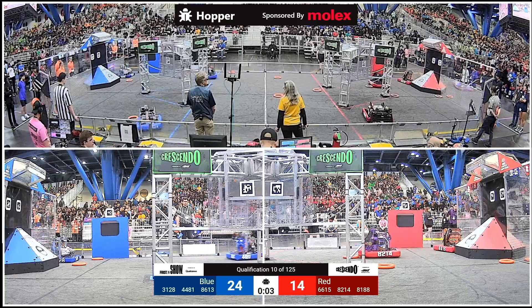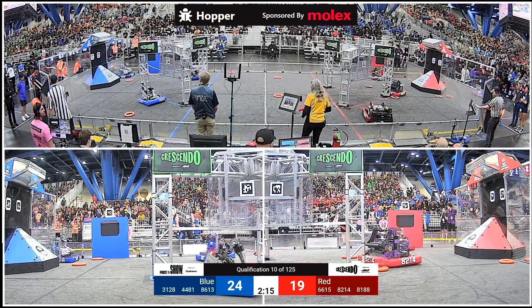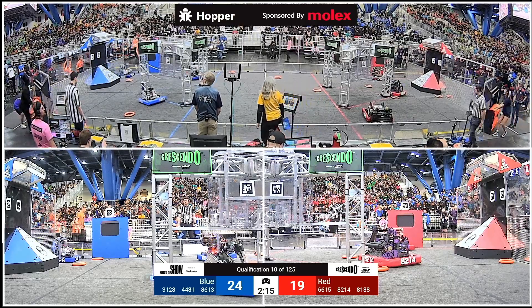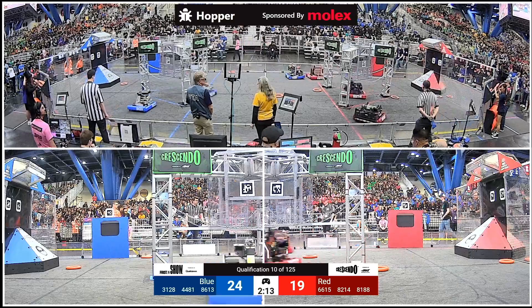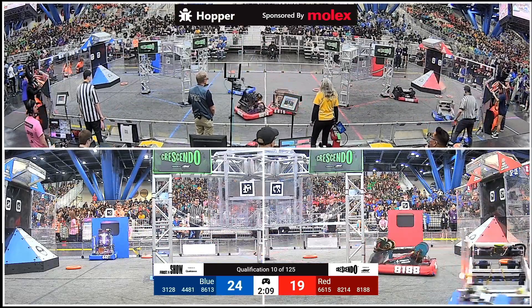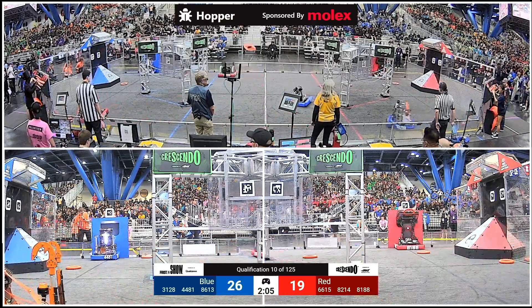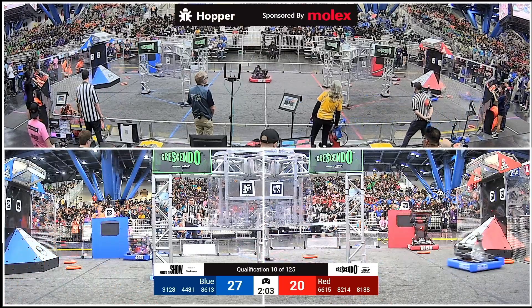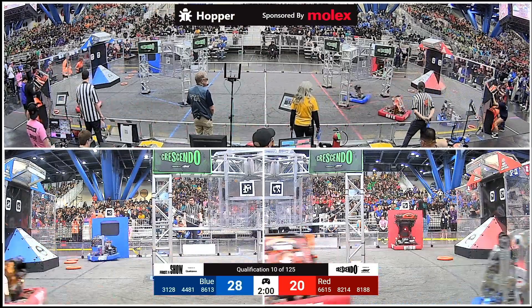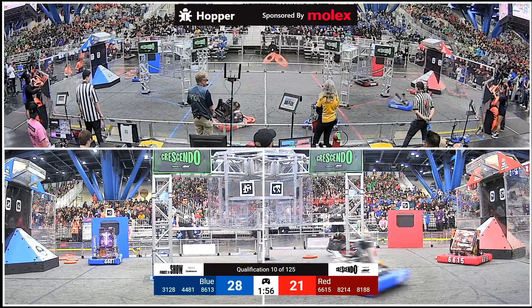Shooting and scoring. Red Alliance trying to match them, but it's going to be Blue with the advantage. Five-point margin for Blue as drivers take control. Feeding strategy set up for the Red Alliance already as 82-14, going up and over that stage, clearing out the center of the field. Making sure Red Alliance has most of those center line notes.